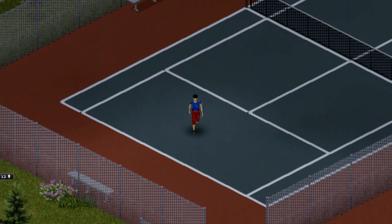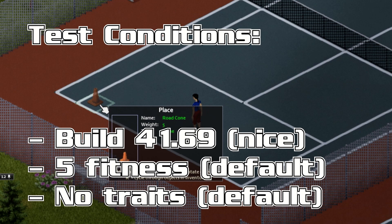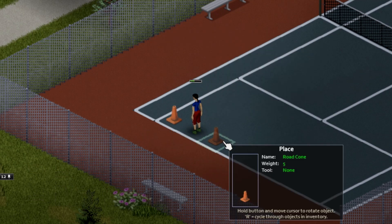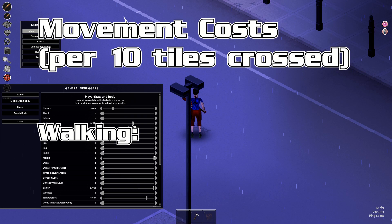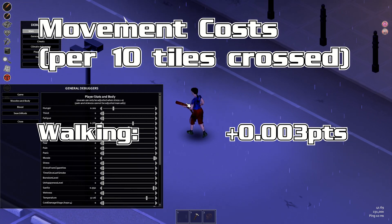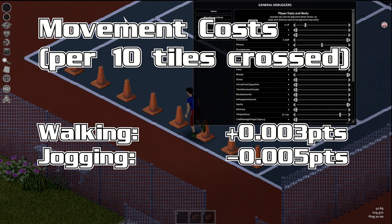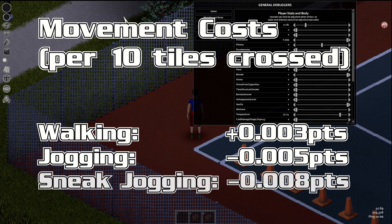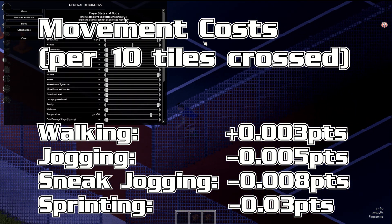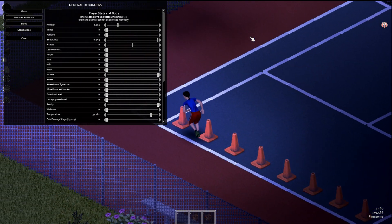To help you maintain a safe endurance level, let's talk about costs. All the numbers we talk about are coming from tests in build 41.69, using a character with 5 fitness and no traits. Starting with movement — walking, sneaking, jogging, and sprinting. Walking costs you nothing; you actually recover endurance while you walk, to the tune of 0.003 points over 10 tiles. Jogging costs 0.005 points, sneak jogging costs more at 0.008 points, and sprinting costs six times what jogging does, coming in at 0.03 points. All of this is measured over 10 tiles of movement, like marked out on the tennis court here — I plugged in some pylons for reference.